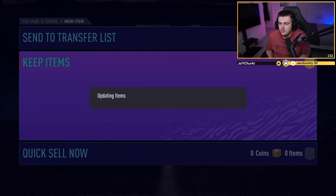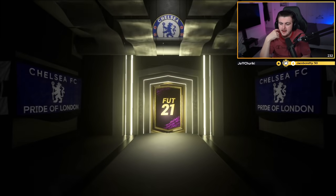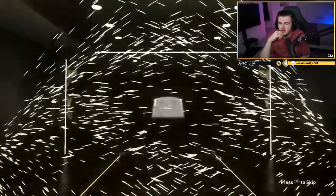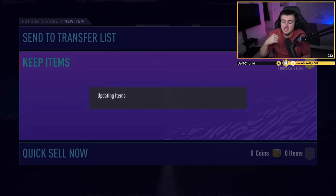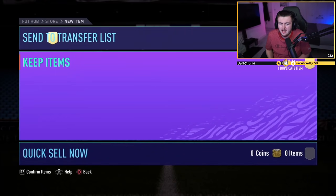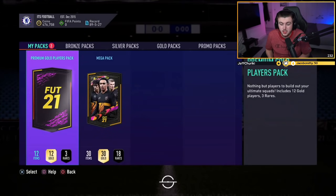Second pack is going to be, sadly, absolutely nothing. Feels bad. We'll store all that in the club. Two premium gold players packs and a mega pack — you never know, could be good. First premium gold players pack. No walkout, no board either. Feels bad. Anything in the pack — like an Alisson or Maximin? Pulisic — is he still worth a little bit? Probably not now. 4k. Can't believe how much the market has really dropped an absolute shed load.